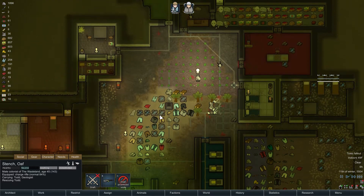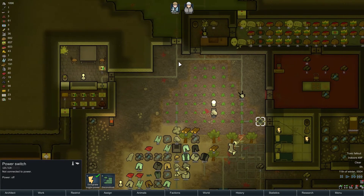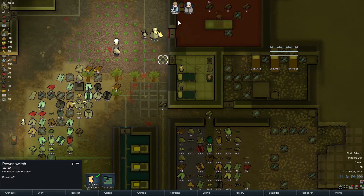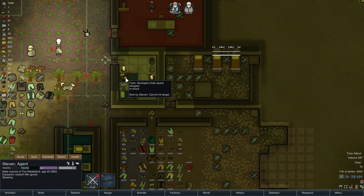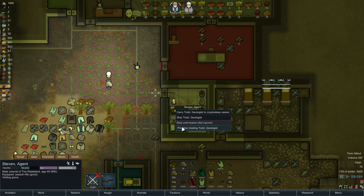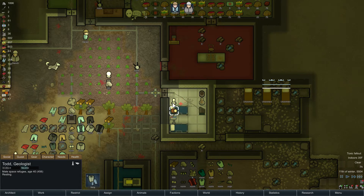We'll heal him up and release him, I suppose. I don't want to get a mood debuff. We'll have Steven do it, though, and let Stench go do his thing. Guest? No, you're getting just herbal - you're not getting the good stuff, Todd. Sorry.